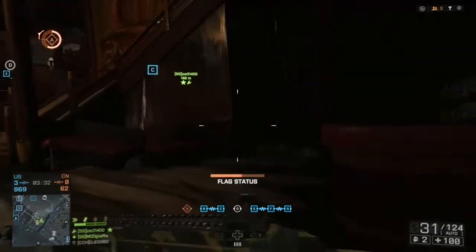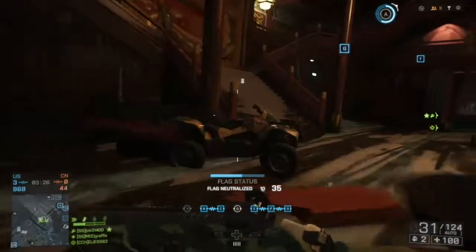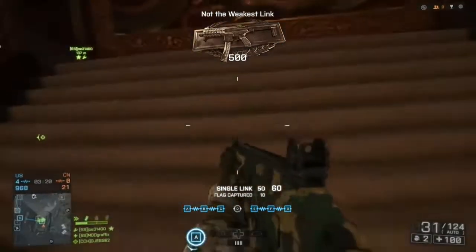Here you're going to see me get another cap — you'll see how it works. You walk in the room, you'll see that it goes down pretty quickly, you've got to cap it, and then you'll see it pop up right here: single link captured. Not the weakest link — unlock the weapon.